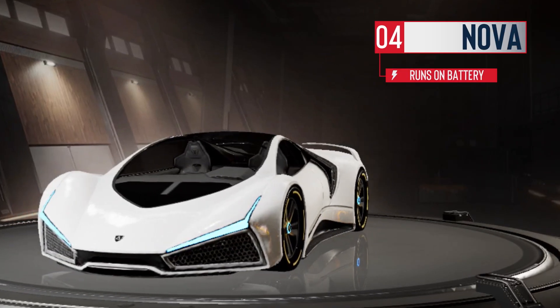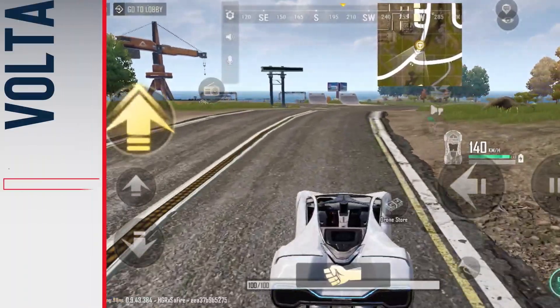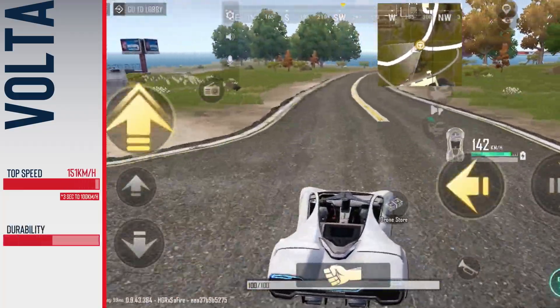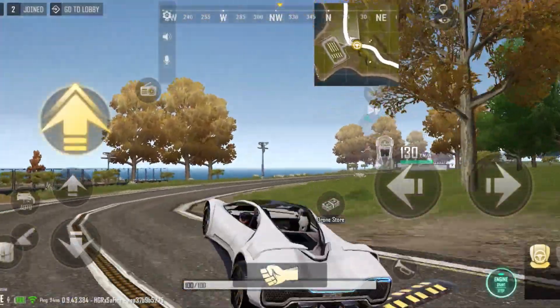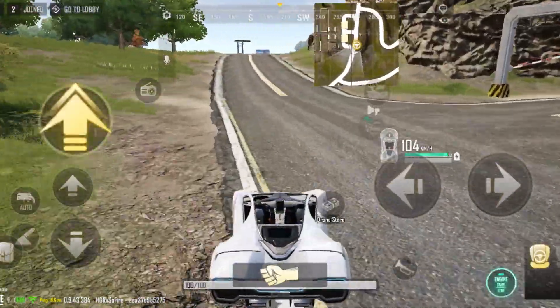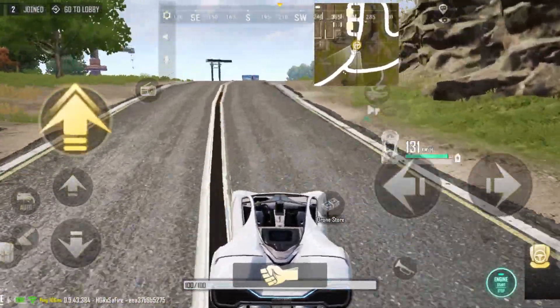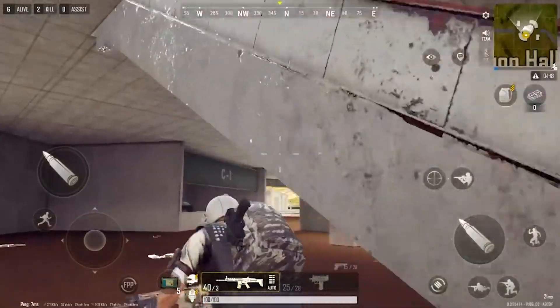Here comes the prestigious supercar of the game. NOVA runs on battery and with its lightning-fast acceleration, it becomes an unstoppable speedster on the battlegrounds. The top speed of this beauty is clocked at 151 kmph, but the handling is equally challenging and you're gonna wreck it if you try to sprint it through off-roads. Apart from being overwhelming in all ways, it has a very low spawn rate, so if you need this one as your ride, we suggest you land at Exhibit Hall.